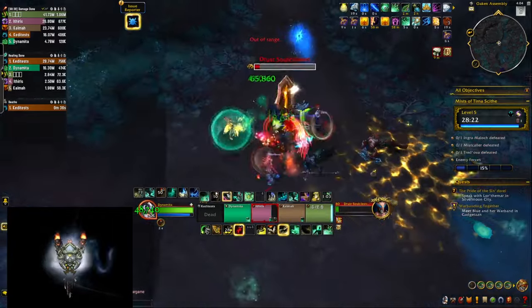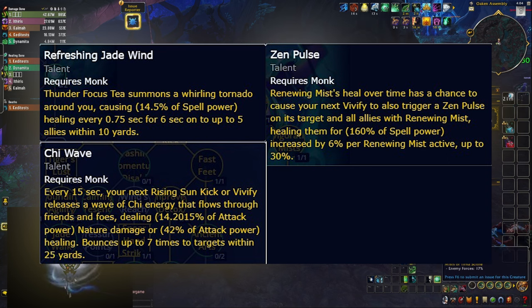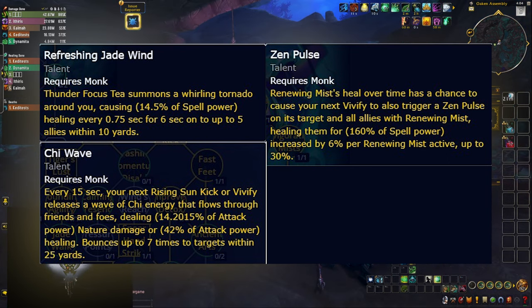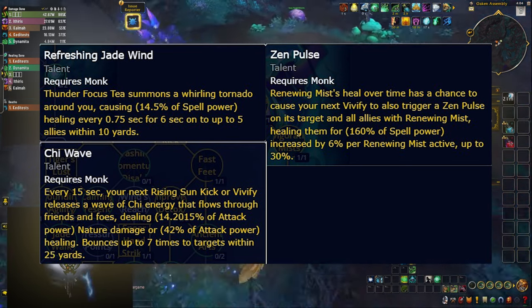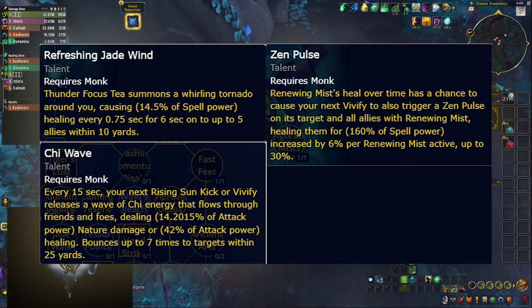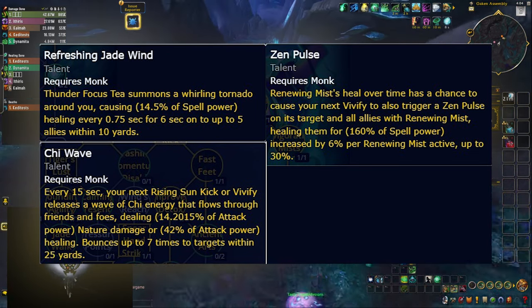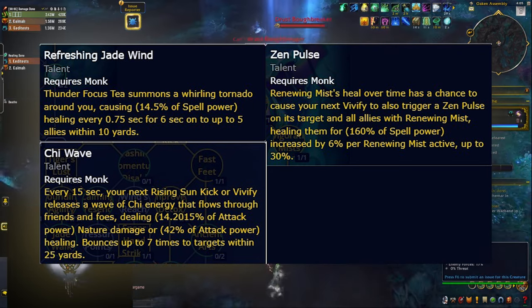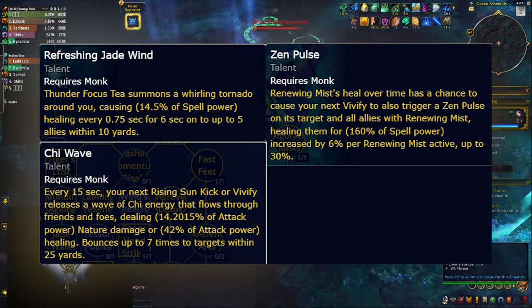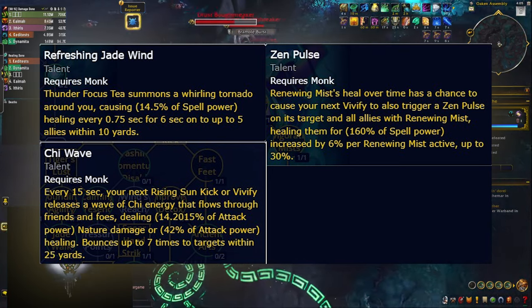Teachings of the Monastery is now base and some of the skills that we had before are made passive. The most noticeable change is that Refreshing Jade Wind is now passively summoned once you press your Thunder Focus Tea. Chi Wave and Zen Pulse are also passive. Zen Pulse doesn't do damage anymore — it's only healing but the healing it does is very negligible. And while Chi Wave triggering automatically every 15 seconds sounds cool, at the end of the day it didn't do almost any damage or healing. So probably Chi Burst is going to be the pick here.